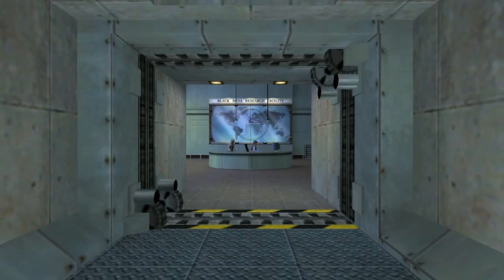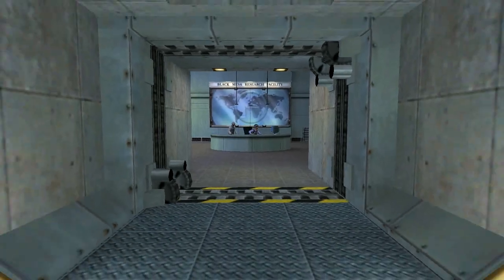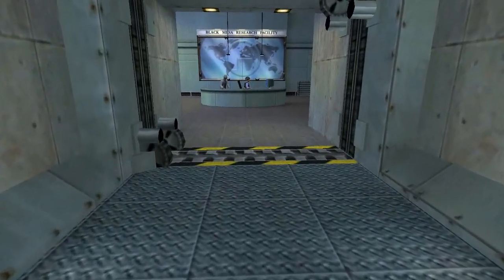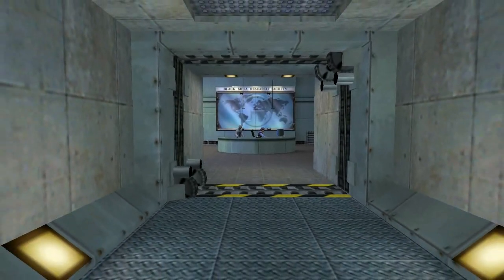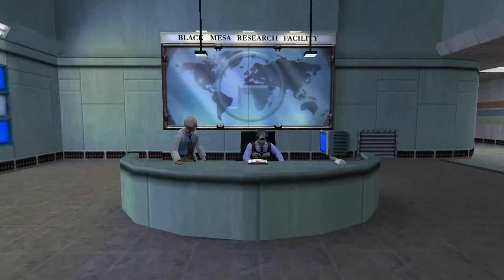Doorways are really good for framing a player's view, especially since we don't have much control over which way the player is looking. What if during that whole sequence where the doorway was opening, the player was looking the other way? But doorways take advantage of the tendency of players to look in the direction they're moving. So most players are probably just going to walk forward — it's the path of least resistance.